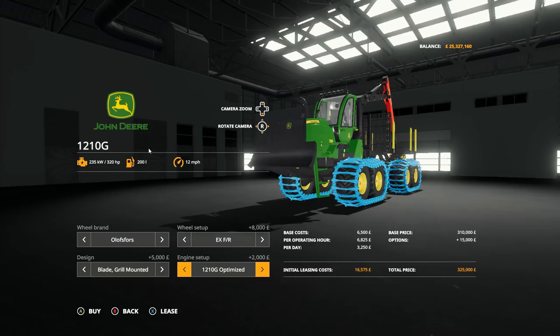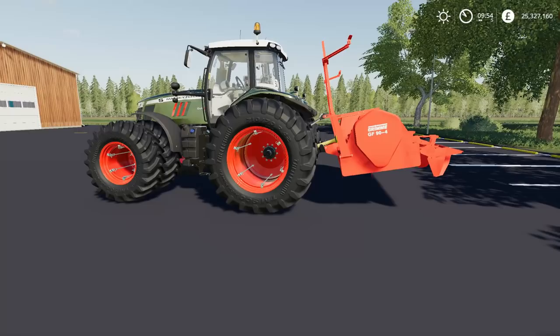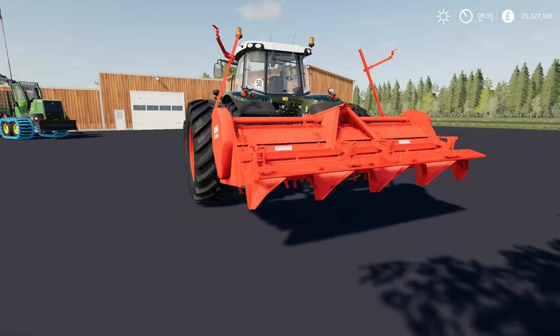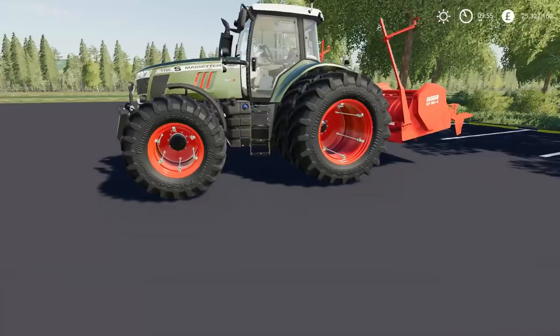Next up we have the Massey Ferguson 7700 S Edition as well as the Grime GF94. The Grime GF94 is a power harower with a width of 3.6 meters and sells for $15,000. There are no options available with it, but it's a cool looking power harower. More importantly, let's move to the Massey Ferguson 7700 S Edition - this is an upgrade to the base game Massey Ferguson 7700.